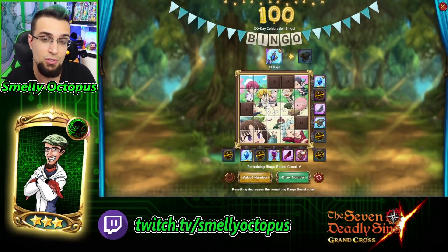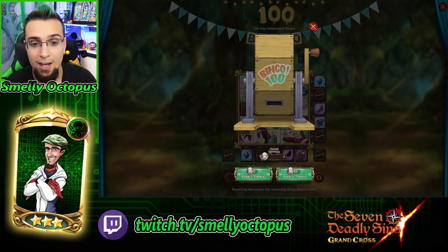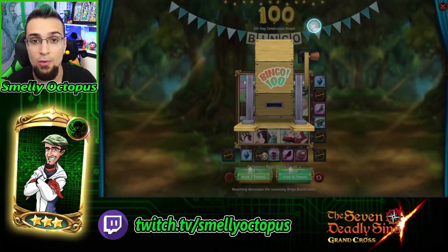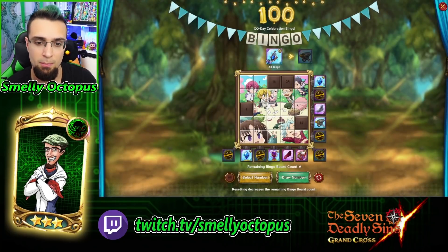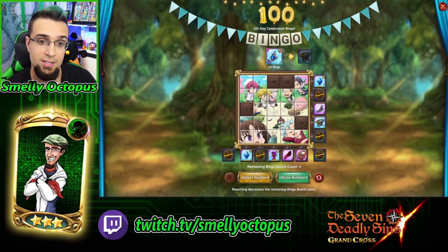To sum this up: there are 25 numbers, you get 30 tokens a day to draw, and those tokens are used to get new numbers which cannot be wasted. Just keep pulling until the board is done, then claim all your rewards and reset it. When you get to the next bingo board, you can just select your numbers and you're good to go, because they don't waste - they go into your pocket for the next one. It's not like actual bingo where you have to be live and doing it all at once.